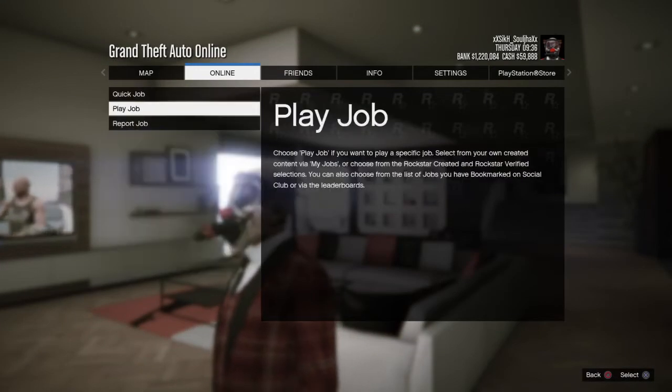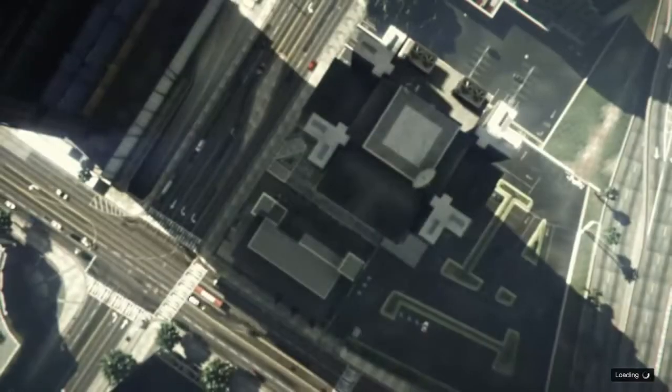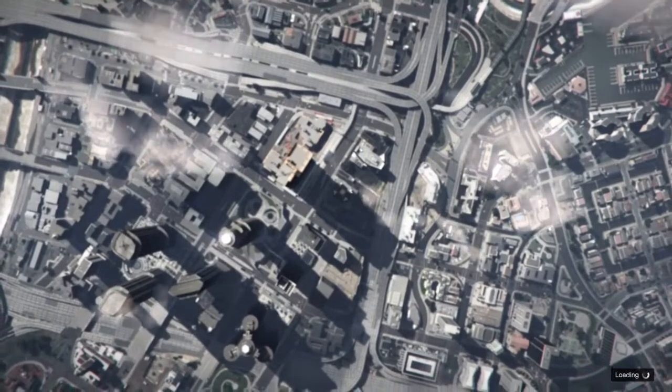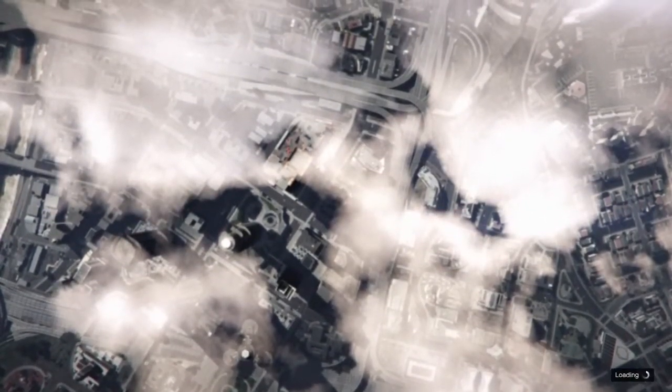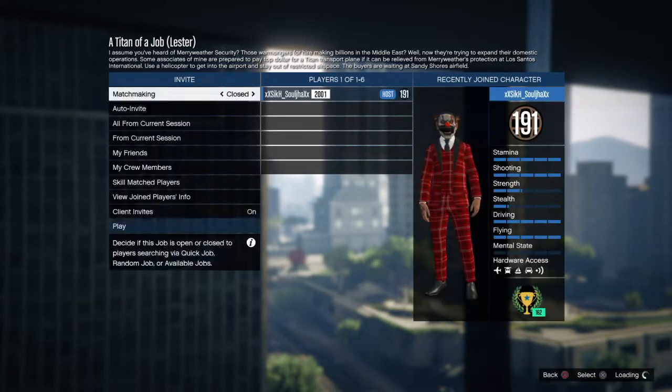In my high-end apartment there's a TV. We're going to go to Rockstar Created Jobs and set up the first one — Titan of a Job. You want to start this job solo, or your friend can join if they also want to AFK as long as you both come to the apartment and sit at the TV. Launch the mission on solo on easy, because we want to be able to complete it later. It's going to spawn you right back into your apartment, and that's where you'll sit down and turn on the TV.